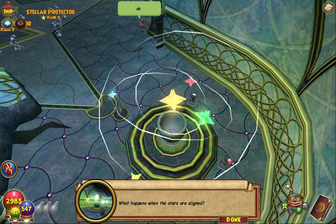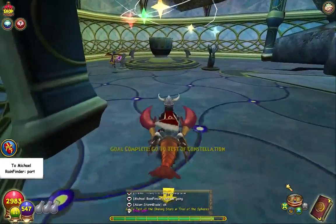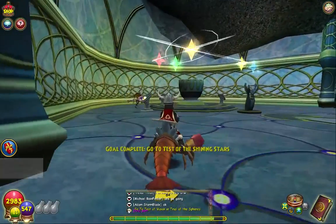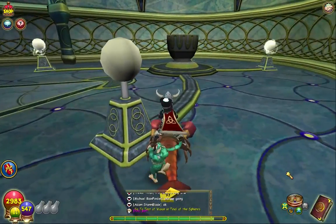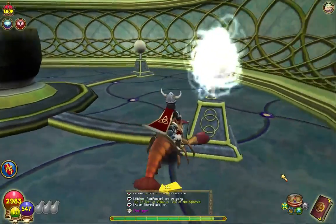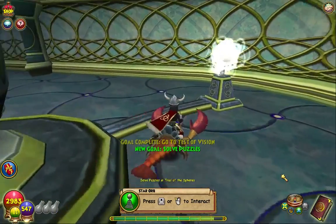So what happens when the stars are aligned? The first part has three treasures, three parts. You have to align all the stars together. There's a certain way to do it - I can't fully remember - and then on this one you just have to turn all the heads so they point inward.